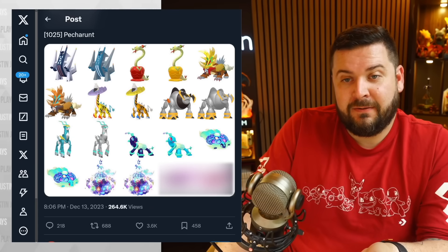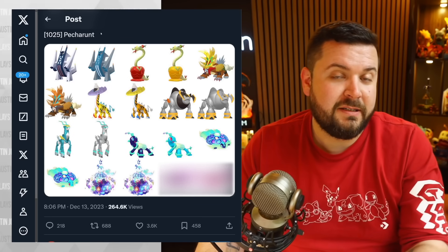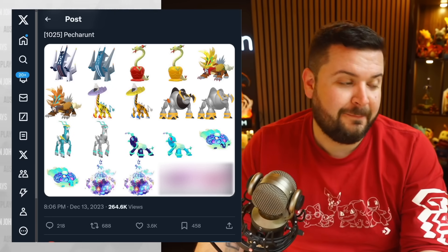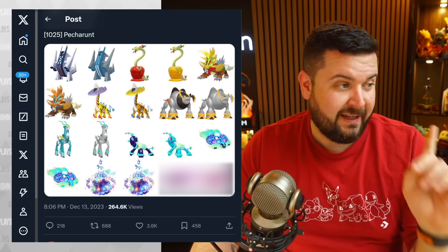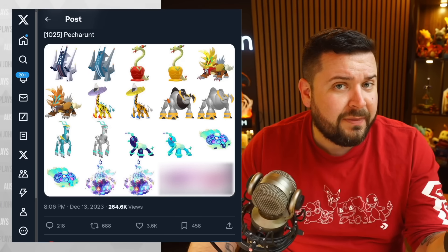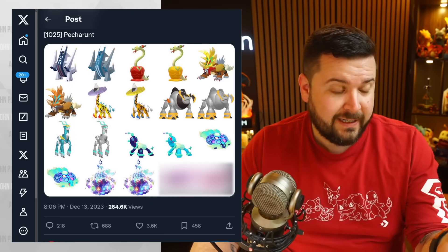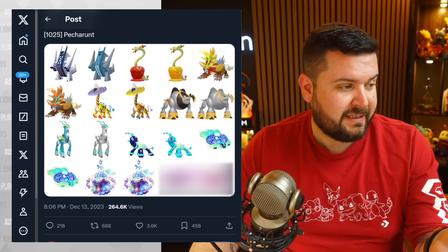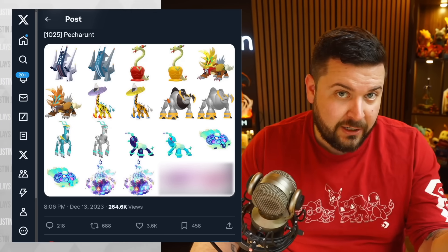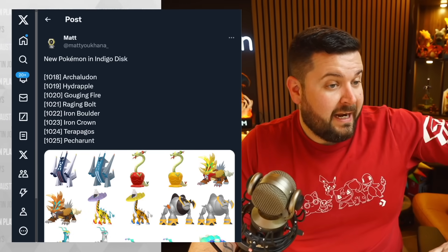And then we have this final fantasy goblin-looking thing called Pecharunt — one of those pronunciations is probably correct. You're going to have a fixed battle against it: level 88, Timid nature, ability called Poison Puppeteer which is a brand new ability, Poison type, three flawless IVs, shiny locked, scale of 128, moves are Nasty Plot, Toxic, Malignant Chain (a brand new move), and Shadow Ball.